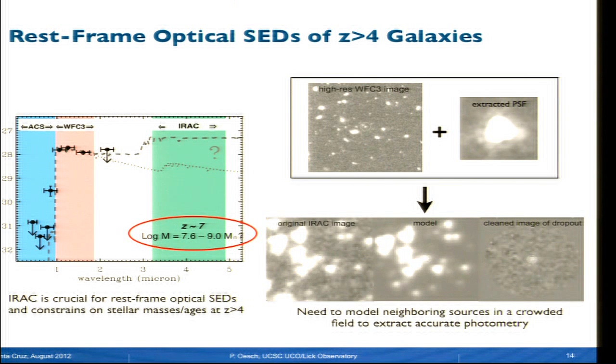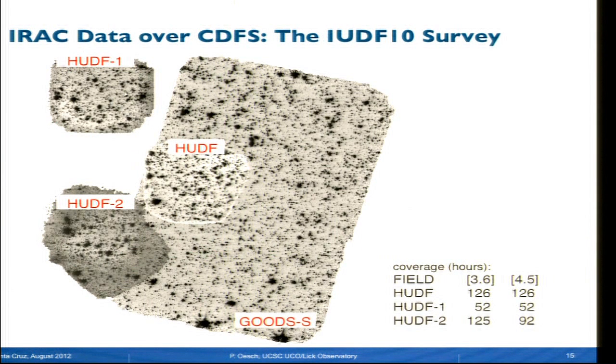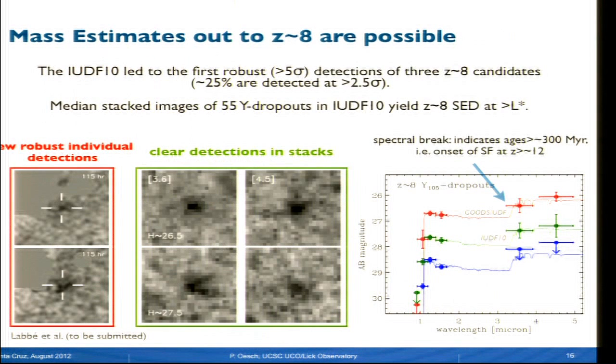We routinely do this now over all these fields. One of the very nice things about the CANDELS Deep Field South is the additional very deep Spitzer IRAC data. Over the last two years, on top of the existing GOODS data, we now have essentially 126 hours over the Hubble Ultra Deep Field, and somewhat shallower over the parallels. We can use this data to push out even to redshift 8.